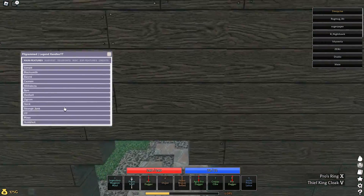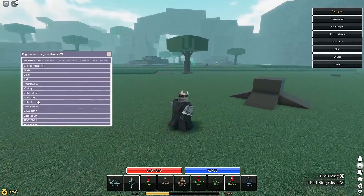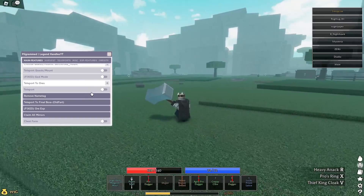There are quests and mounts, so you can just teleport to a mount — it's really OP. You can just do quests. There are all these quests and some mounts down here, and as you can see we just got a mount, which is really OP.